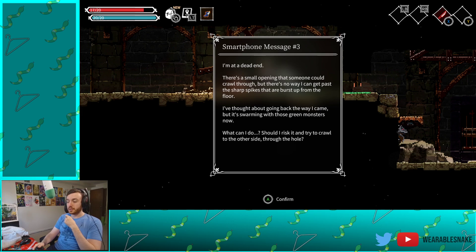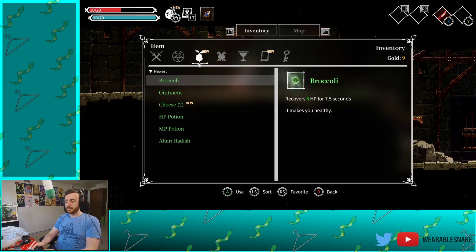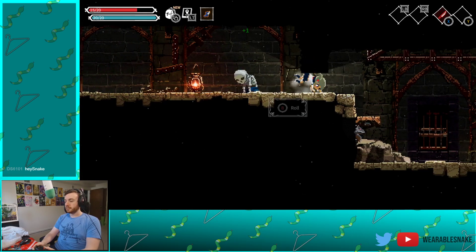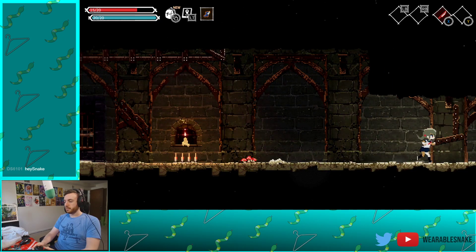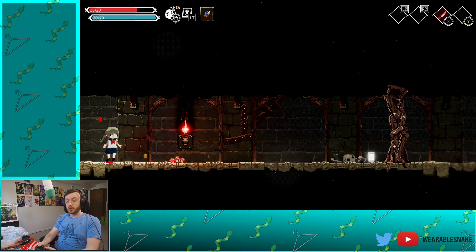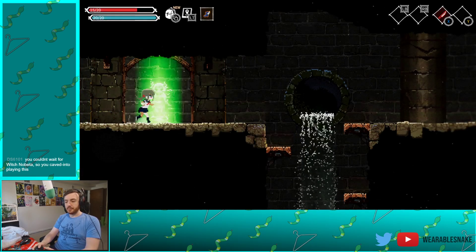Is that a skeleton? Maybe I shouldn't hit the lantern. I'm at a dead end — there's a small opening someone could crawl through, but there's no way I can get past the sharp spikes. 'Thought about going back the way I came, but it's swarming with those green monsters now. Should I risk crawling through the hole?' Ow — is that acid? Oh no, I think I poured acid on the floor or something. That's a trap directly underneath me. This is a very trap-oriented game. That's a bat — oh, it's weak to stab. 'Can't get past this wooden wall — if only I had some tools. Like a knife.' Yeah, that's right, just stab through that wall.